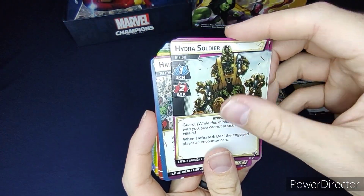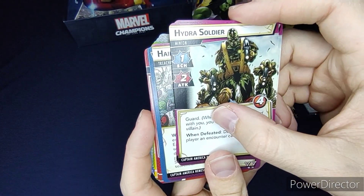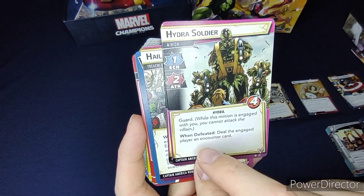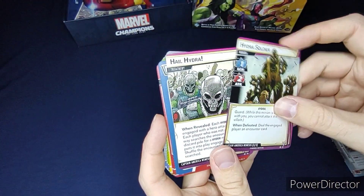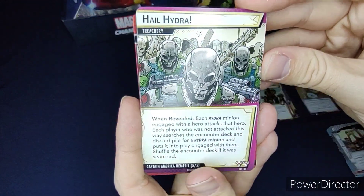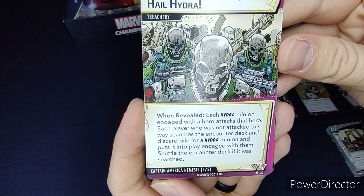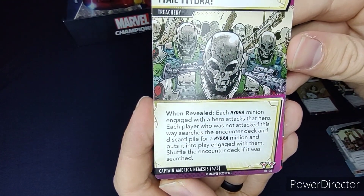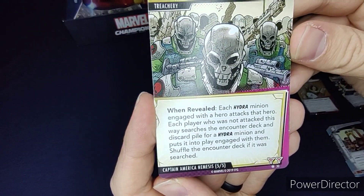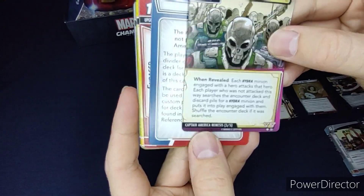Two Hydra Soldiers: thwart of one, attack of two, four health with Guard — when one is defeated, deal the engaged player an encounter card. Then Hail Hydra: when revealed, each Hydra minion engaged with a hero attacks that hero, and each player who was not attacked searches the encounter deck and discard pile for a Hydra minion and puts it into play engaged with them, then shuffles the encounter deck.